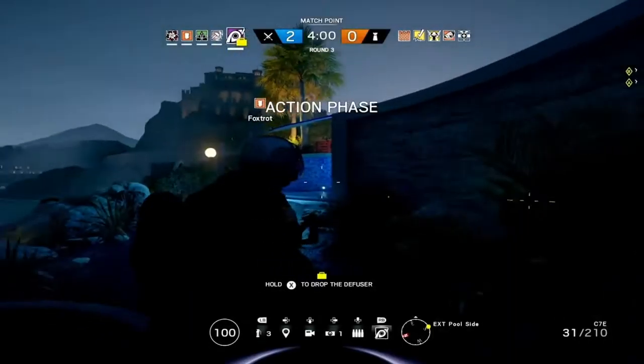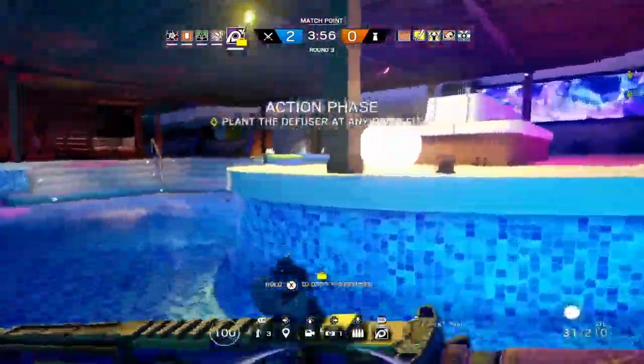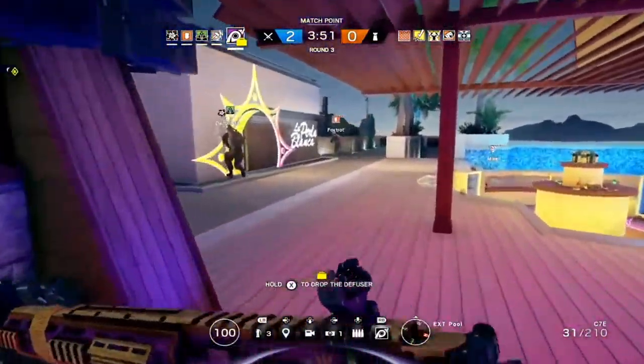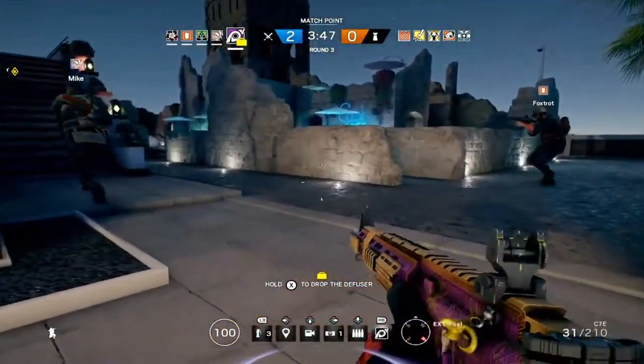Jackal comes equipped with a visor, which he can turn on and off at will. It doesn't run on a battery or anything. And when he does activate it, he's going to be able to see the footsteps left by the defenders.